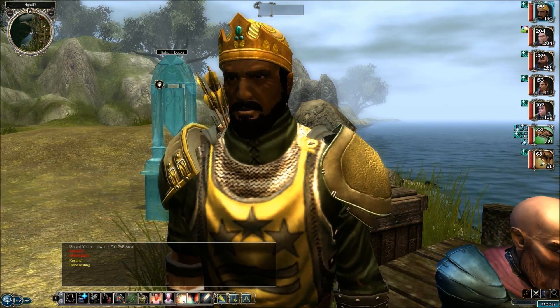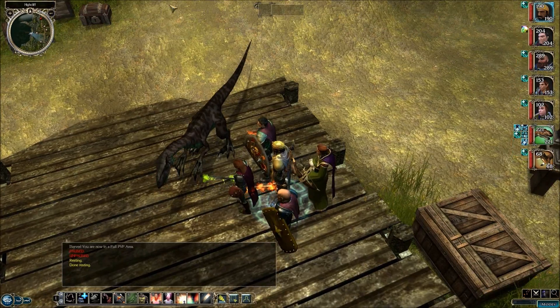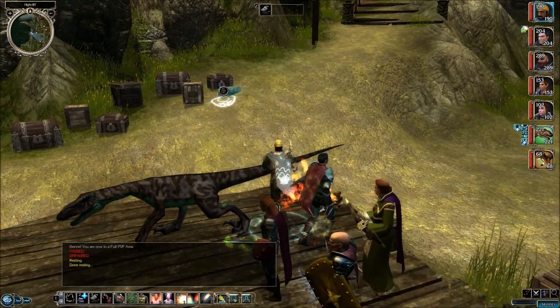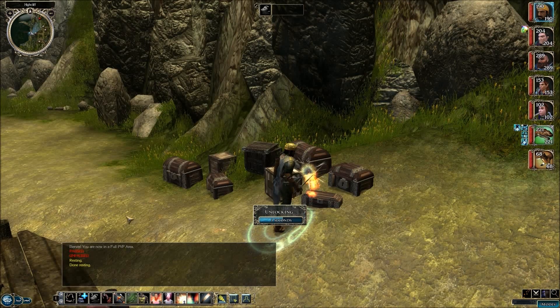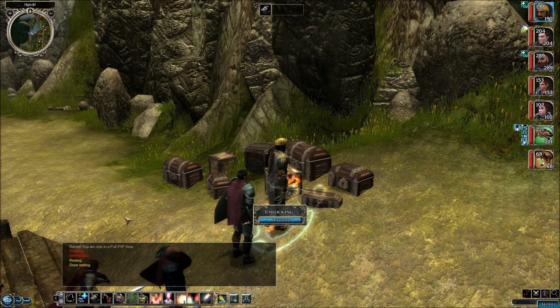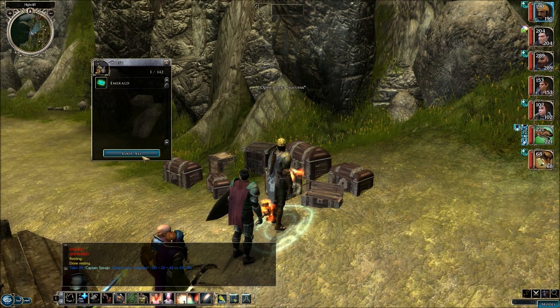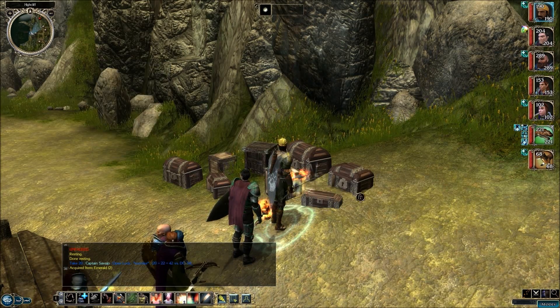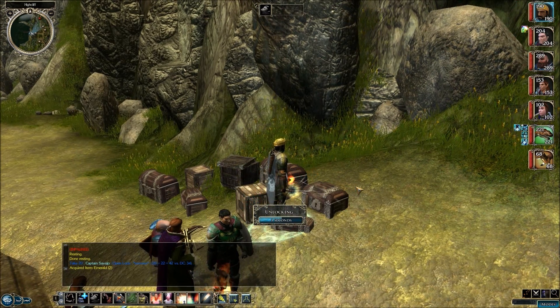Welcome back to Let's Play Neverwinter Nights 2 original campaign. This is Big Lose and we are at the docks of Highcliff. Now after you leave the Lizardmen, don't forget to come down here because somebody left their baggage. We're gonna open up all of these treasure chests and get all the gems inside. They actually have quite a few good crafting gems down here.